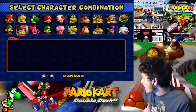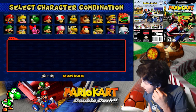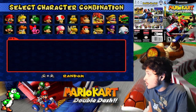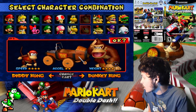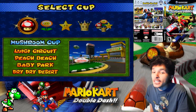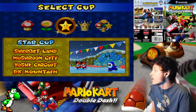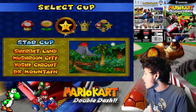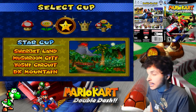I'm going to count the characters: 4, 8, 12, 16, 20 characters — we're going to be using each and every single character. Next character we're going to use is Donkey Kong and Diddy Kong, using the DK car. Previously we did the 100cc Fire Cup with Wario and Waluigi. Now it's time to do the 100cc Star Cup with Donkey Kong and Diddy Kong. The tracks are Sherbet Land, Mushroom City, Yoshi Circuit, and DK Mountain — let's go!